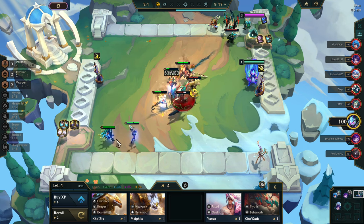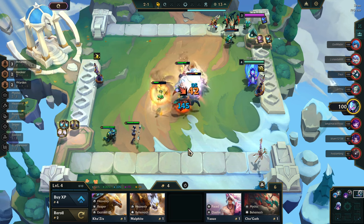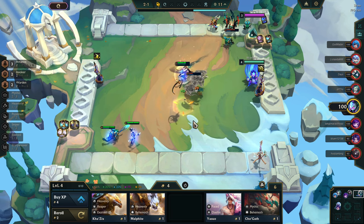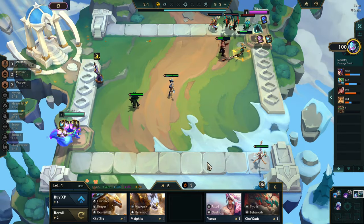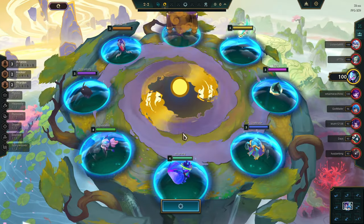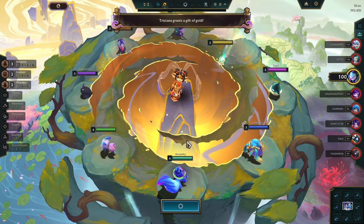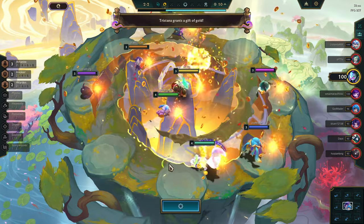Lux is pretty good back here. She should be one more back in the corner, but actually where she is now she might hit all three — yep, she does. So that was actually the right place to put her. We got this weird Drop Blossom augment, which I don't know — maybe it's not great, but I've taken it a couple of times and both games I've won, so I believe. Gift of Gold — thank you, that's gonna help me very much.